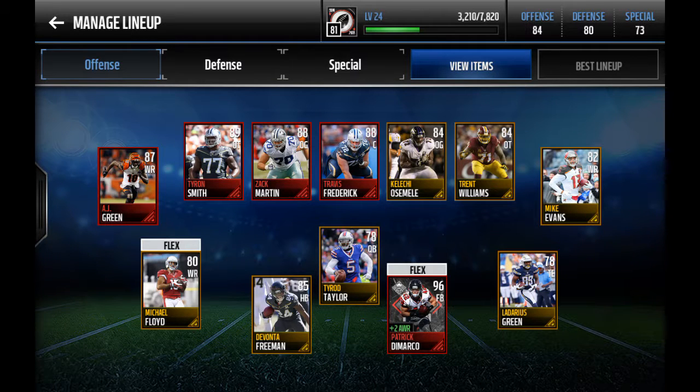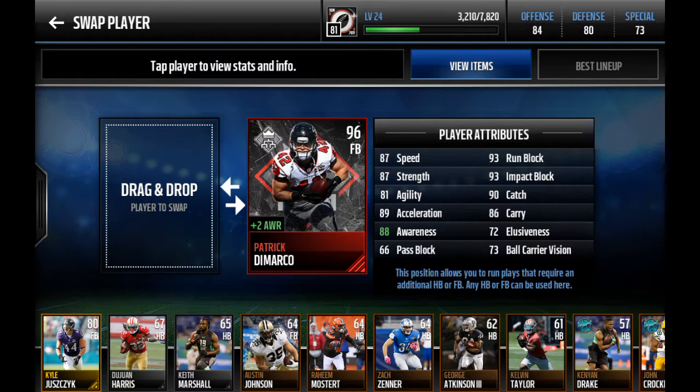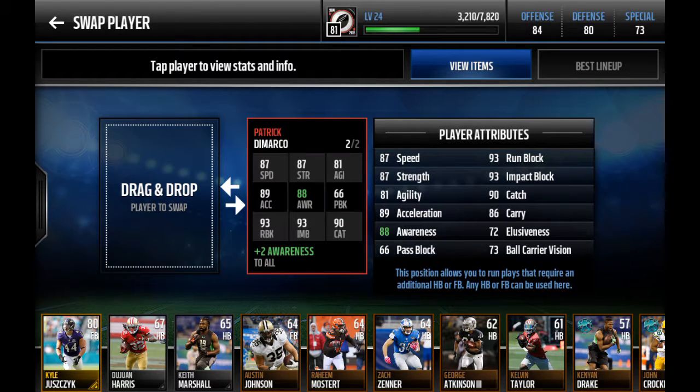What is going on guys? Today I'm here to show you the 95 overall fullback Patrick DeMarco league rushing achievement reward. Very nice card. Our league just got it this morning. Just going to show you its stats. Plus 2 awareness — helps the whole team. Obviously it's going to be non-auctionable, but plus 2 awareness is to all.